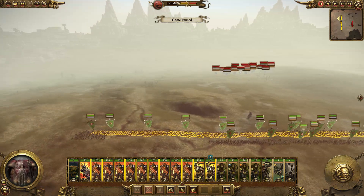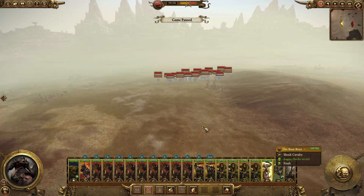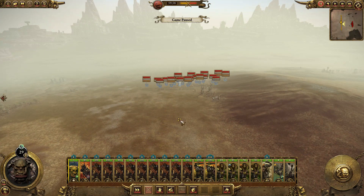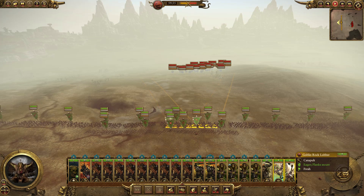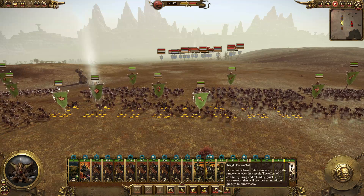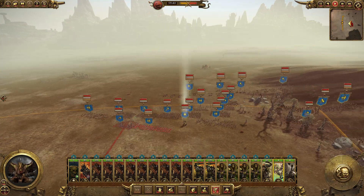We do outnumber them. We want to encircle and envelop them as much as we can. Getting my Orc Boys to swing around as well, putting archers a little bit more in the center. Once you guys get past, we need to get as many shots off as we can right now. Fire at will. I want the Doom Diver to fire at those axes there, and fire into that cluster.